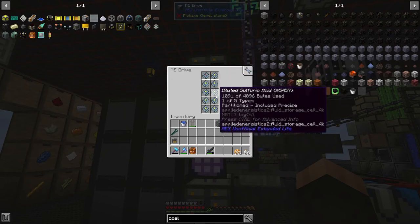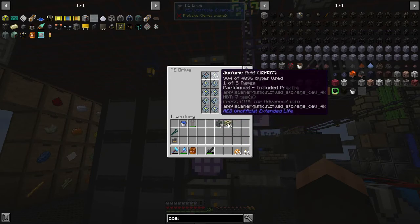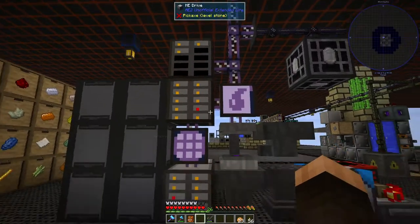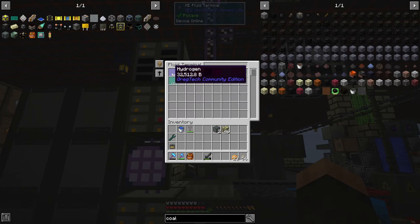These are all liquids, and of course they're all partitioned and named so we don't have any funny business with our liquid management. Same goes up here — more liquids. You can see we've got tons of hydrogen.